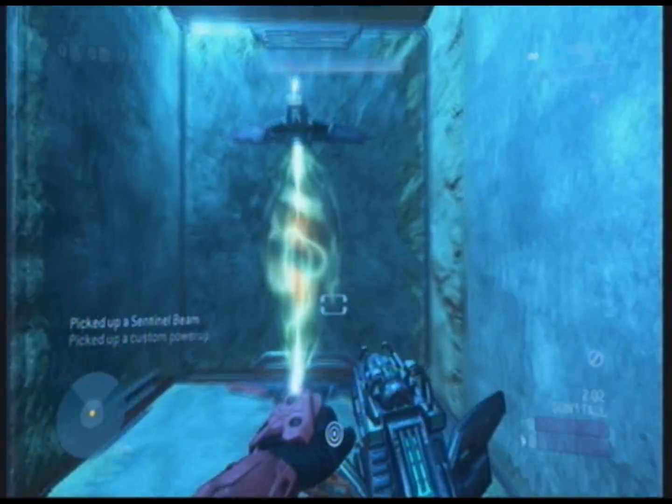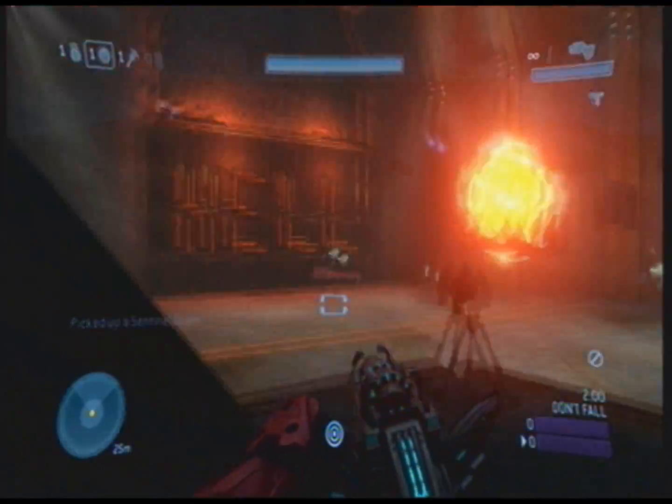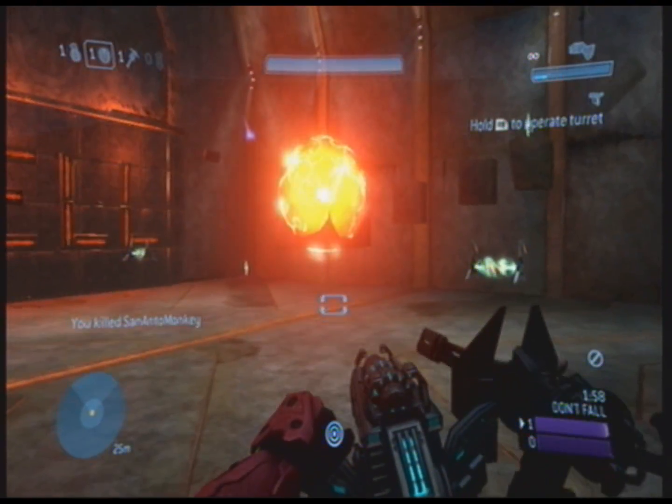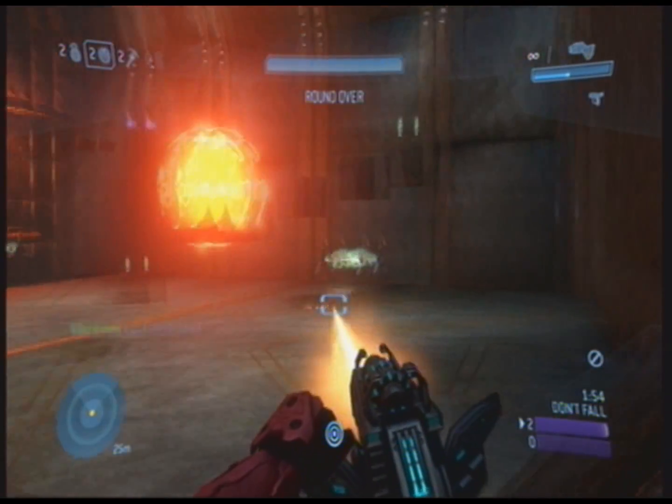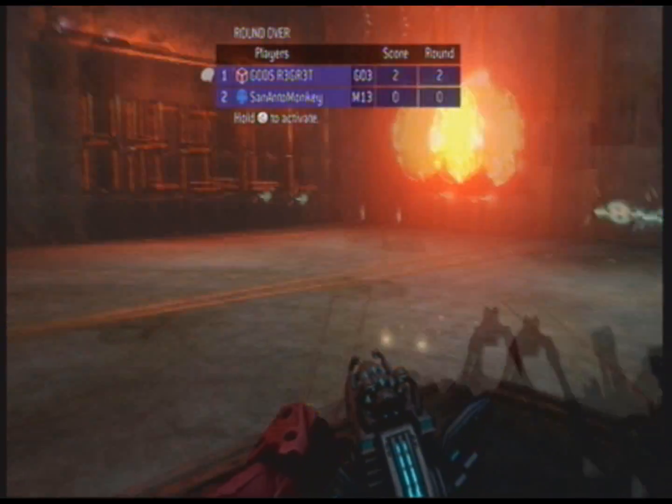Alright so that was the custom power up I just picked up — you get a laser. And you end up in this little platform that zombies cannot get up to, and you can just fry them. But remember the alpha zombie has two lives so you have to kill him twice. That's how the round ends.